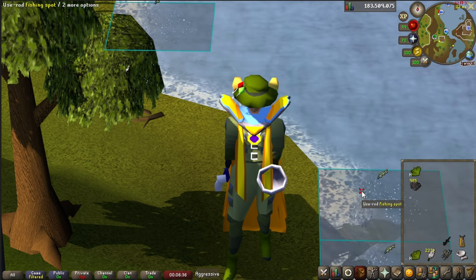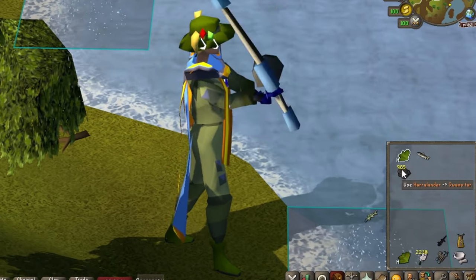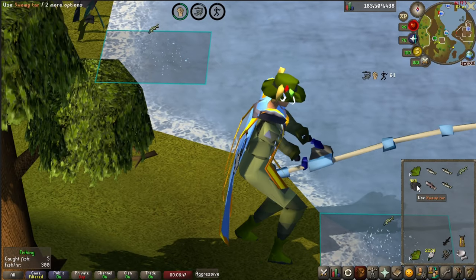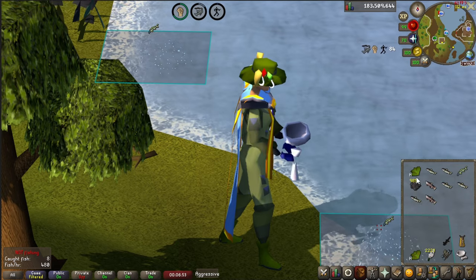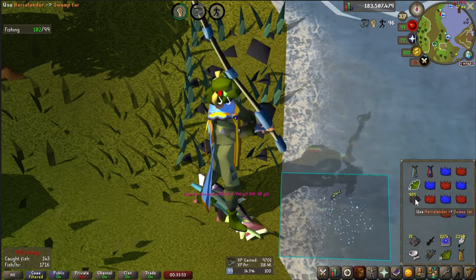If you're struggling with your clicks, I recommend simplifying the cycle and not dropping the fish. Instead of a full 4-click pattern, it'll just be 1, 2, 3 — then inventory. Your main focus should just be staying on cycle for as long as possible, and then you can drop your inventory whenever it fills up and then try again. Once you start building your muscle memory, then you can actually start to incorporate dropping the fish into your pattern.